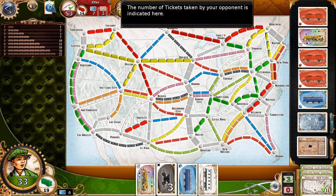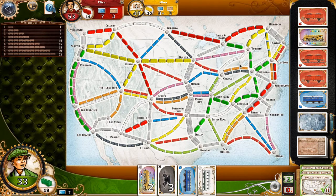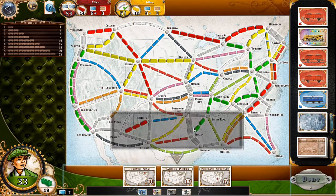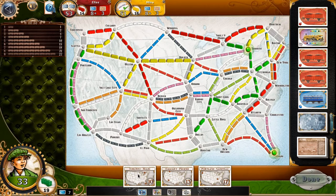I'm going to draw another ticket. Three tickets he's drawn, three tickets he's drawn. Let's take the engine. Let's draw some more tickets and have a look at them. Toronto to Miami — I could probably do that. Portland to Nashville. Let's do Toronto to Miami.